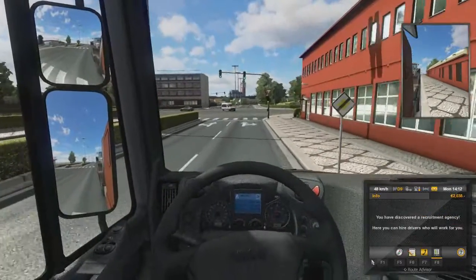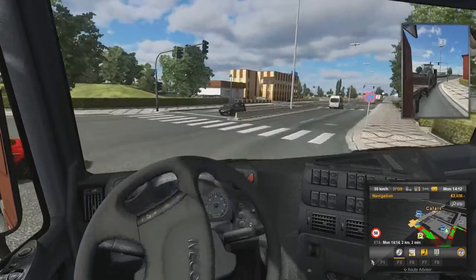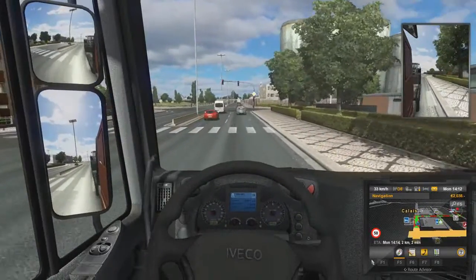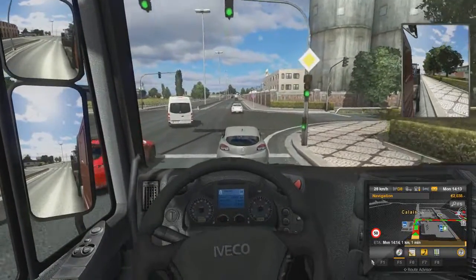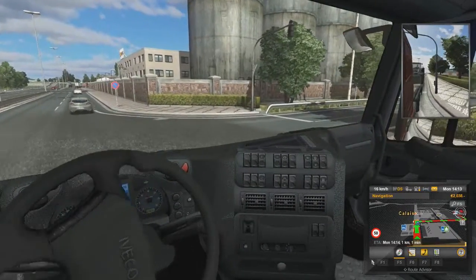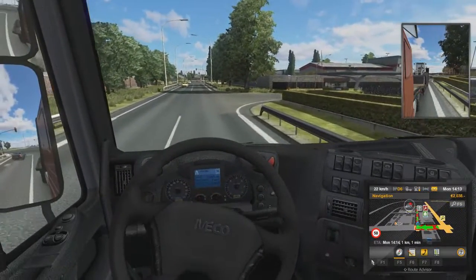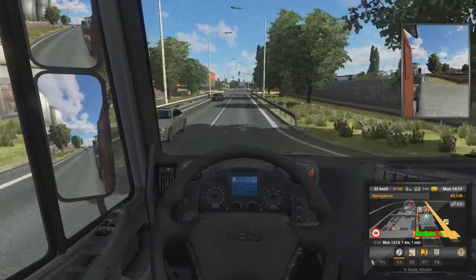That's a job recruitment agency as we just saw on the left there. Now we're going to take this right as well. You can see the truck not indicating there - as I said, the AI are a bit silly. They don't look at the indicators at all, and they don't pay attention to you pretty much doing anything. About the only thing I've seen the AI really care about is if you've got your high beams on - they will flash you to tell you.